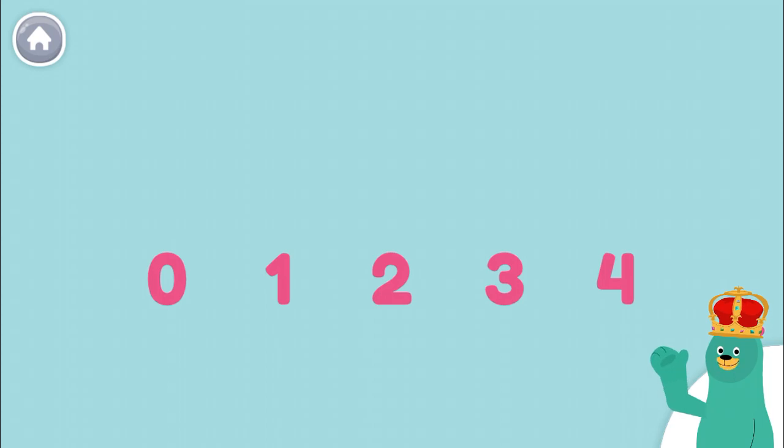The number zero comes before the number one. Tap the numbers in order.